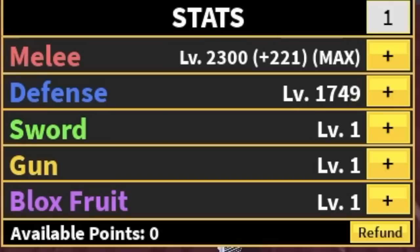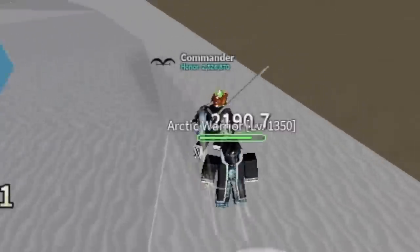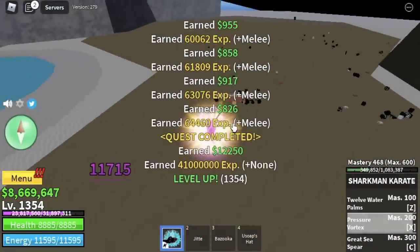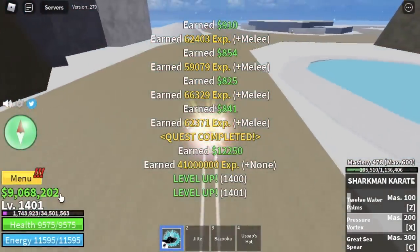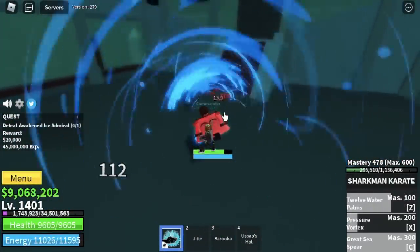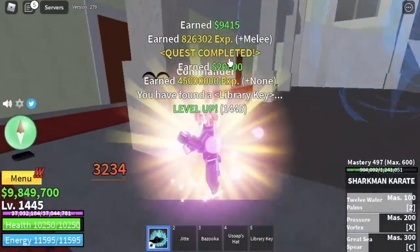Stat check: Melee max, Defense 1,749. Next area is the Ice Castle. We're going to start here with the Arctic Warriors — you need to defeat 8. Lure 4, do some karate chops, and use your Z and X skills to burst them. Goal here is to reach level 1,400. After that, the boss — Awakened Ice Admiral. He's easy to defeat. With your observation haki and high damage, there will be no problem. Leave this island when you reach level 1,450.